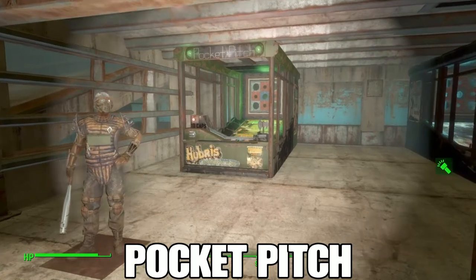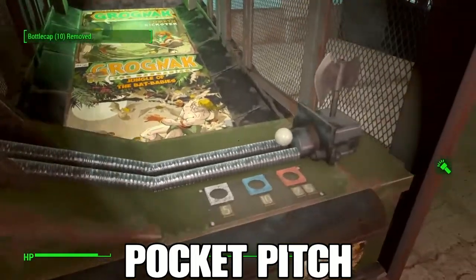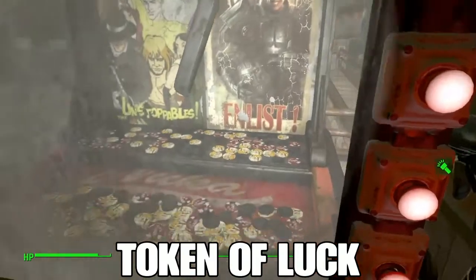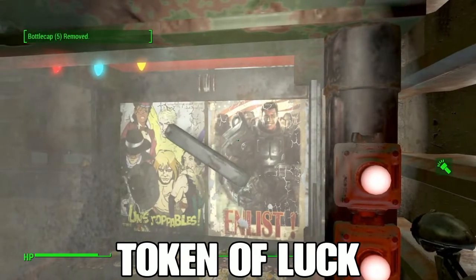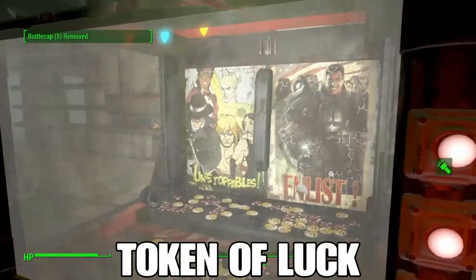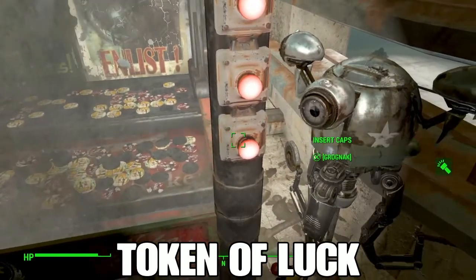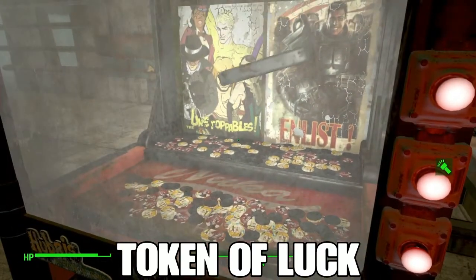Next is Pocket Pitch — this one costs ten caps. The worth of the targets is shown right there; pick it up with activate and hold your reload button to wind up and throw. Over here is Token of Luck. If you've been to a carnival or amusement park you've probably seen this machine. It takes all the different types of tokens and rewards all the different types of tokens. Try to get your token to drop at the back so when the tray retracts it pushes tokens out, which you can retrieve below.